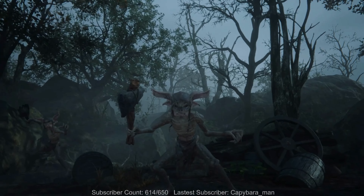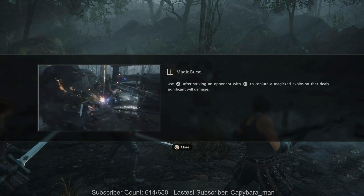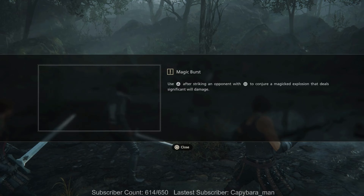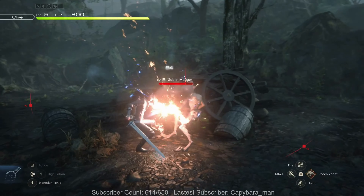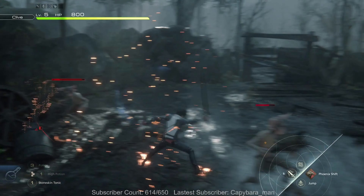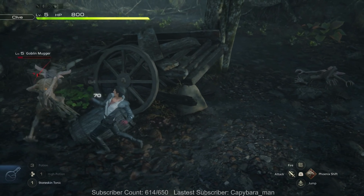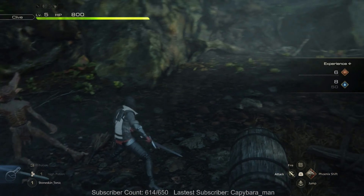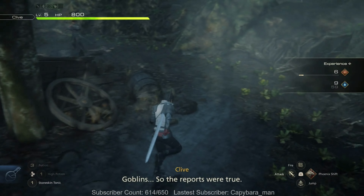Magic Burst: use triangle after striking an opponent with square to conjure a magic explosion that deals significant damage. All right, so far so easy. Little goblin muggers here. I like the little experience thing on the right, looks very neat.